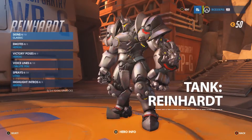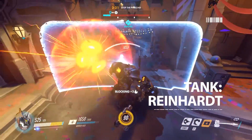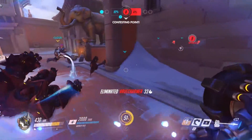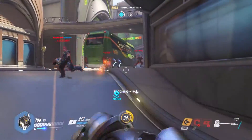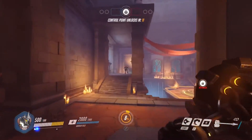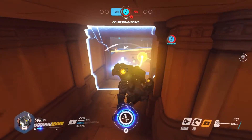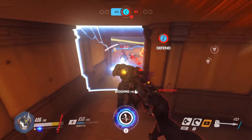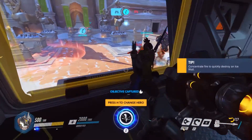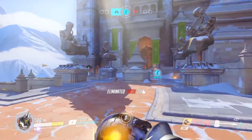Reinhardt is a more traditional tank hero, with a handheld forcefield he can deploy at will, safeguarding himself and nearby teammates. When not defending, he has a powerful rocket hammer melee attack and a rocket-powered charge from which he can grab and crush enemies with ease. Should you need it, he also boasts a flaming projectile ranged attack. With these tools at his disposal, he is fantastic to play right on the front line, but watch out for flanking maneuvers or attacks from above. His ultimate takes the form of an earth-shattering hammer blow, which damages and knocks to the ground all enemies in its path.